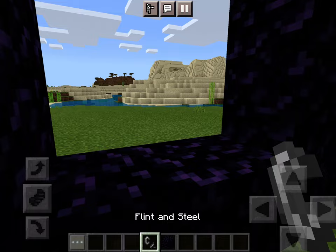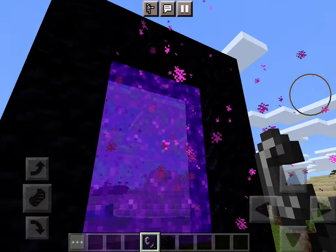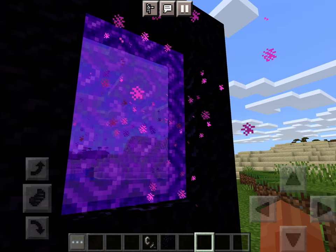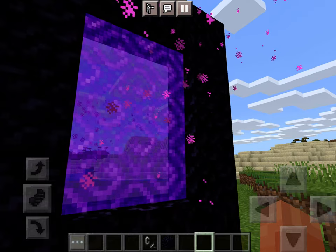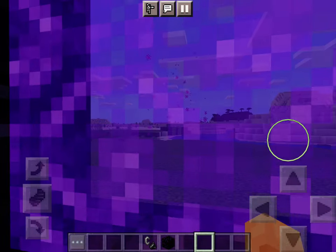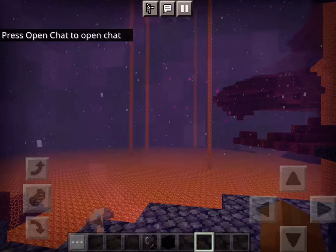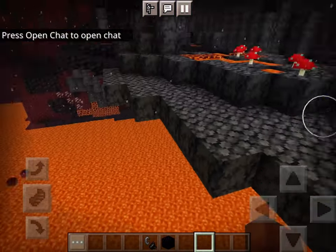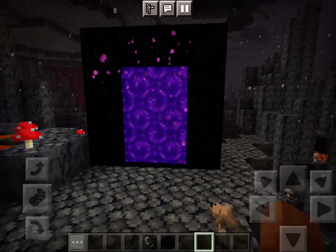Then tap on any of the obsidian blocks you placed down, and you should see this thing appear. Once you have it, you go in it. It will say "building terrain" — you might have to wait a few seconds for this. Once you see those little swirly things coming up on your screen — the little whoosh, the purple stuff — then you're in the nether. That means this is the nether portal!